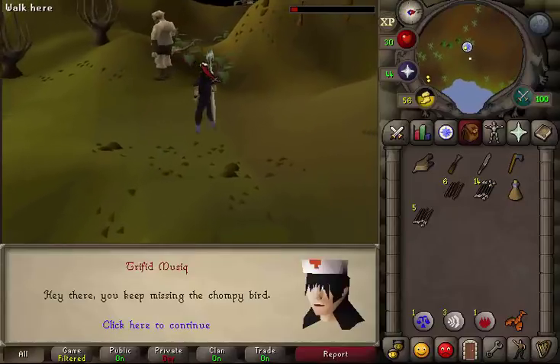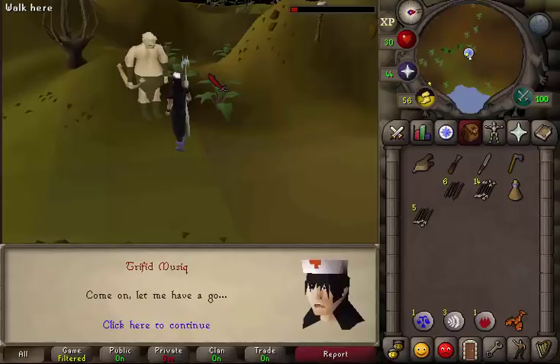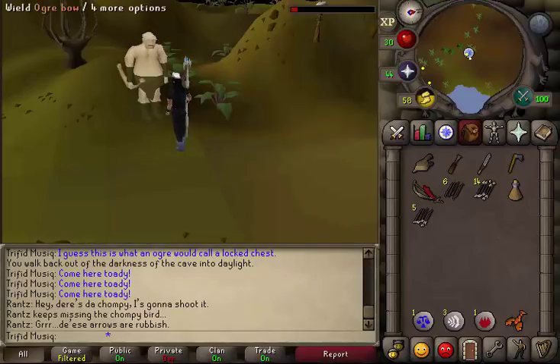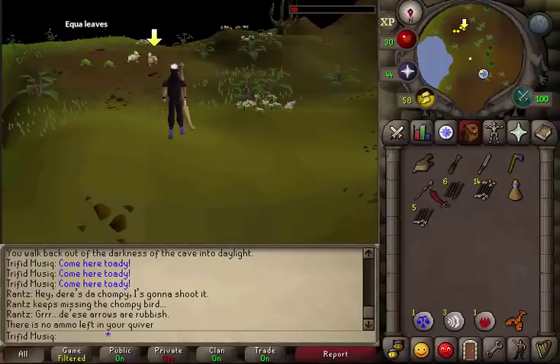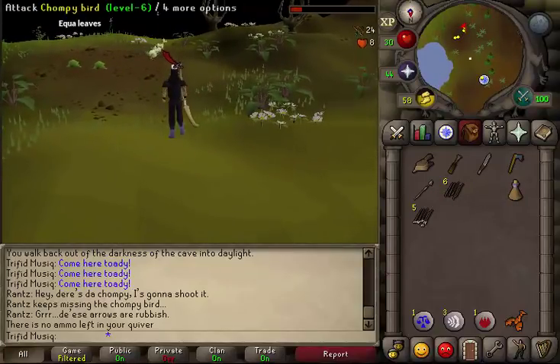Talk to Rantz again, then select the second option: 'Come on, let me have a go.' Then select the first option: 'I am quite strong, let me try.' He will now give you an ogre bow. If there are still chompy birds around, quickly equip your bow and your arrows and try to shoot the chompy birds.